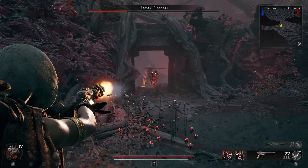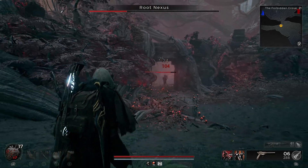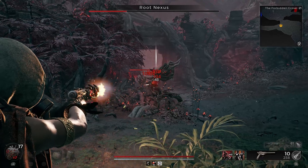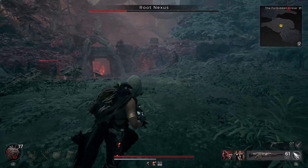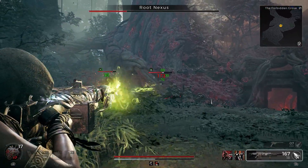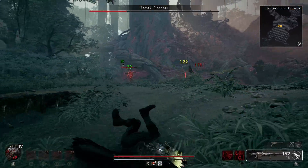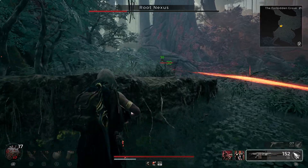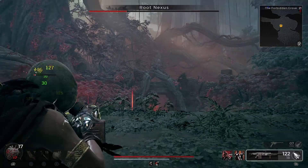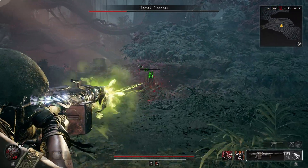These are the second-to-last set of enemies — around three or four small Root Dragons and one Archer. Again, we can use the same trick: just apply a damage-over-time effect on the Archer and you can track him easily because of those green numbers popping over his head.